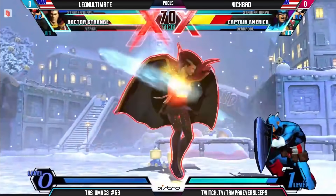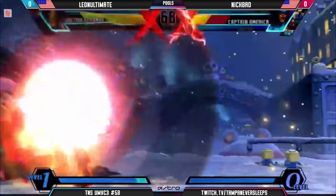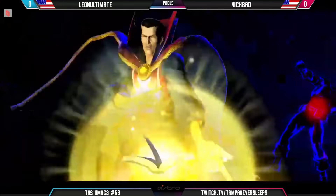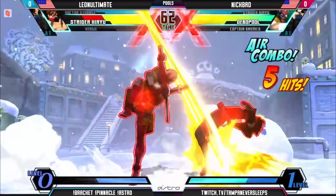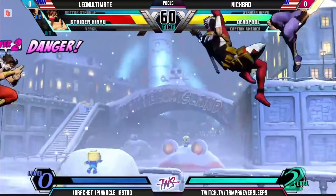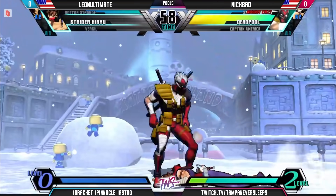But another crucial drop here for Leon. Cancel — here's the X-Factor, keeps the same side with Vajra, no conversion. Leon Ultimate answers back, and there's the dead Cap. Raw launcher as well here for Nikbat, trying to kill the Leon Ultimate Strider. And Vajra does it. So now Doctor Strange comes in on the meat — he swings, and Nikbat just gives him enough room to swing. Leon feels comfortable.